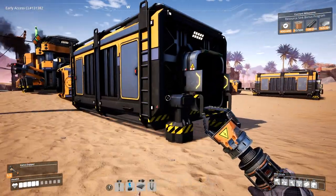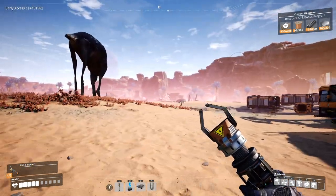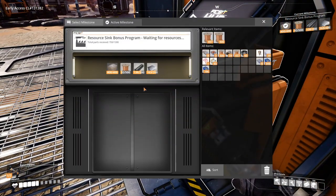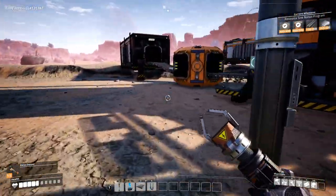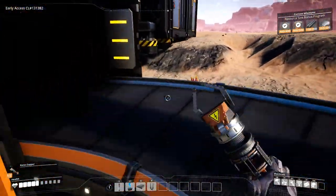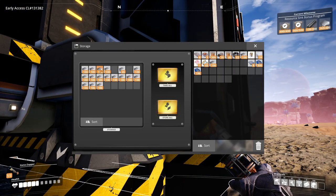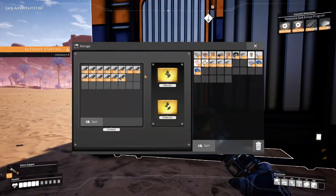Okay, let's get a couple of stacks of these things. And then we still need iron plates and iron rods. Okay, that's good. And then we can launch it. And next we'll need to work on the smart plates. Let's do four stacks. Four stacks over here. Then we will launch.